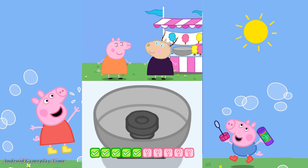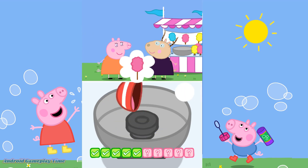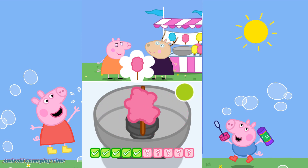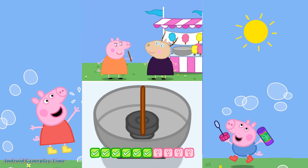Mummy Pig would like a pink candy floss. Move your finger around the bowl. Don't stir too much or it will get too big. Can you help them to eat the candy floss? Touch that candy floss. Mmm, that was yummy. Next please.